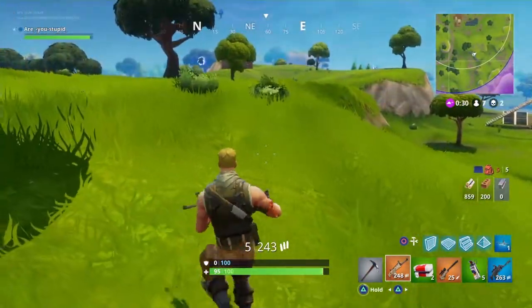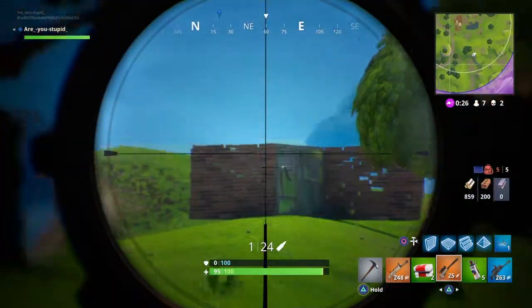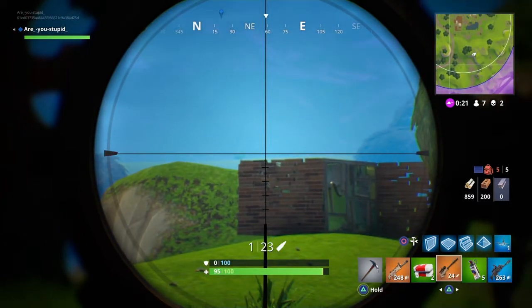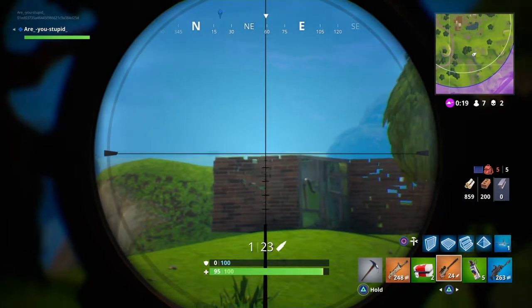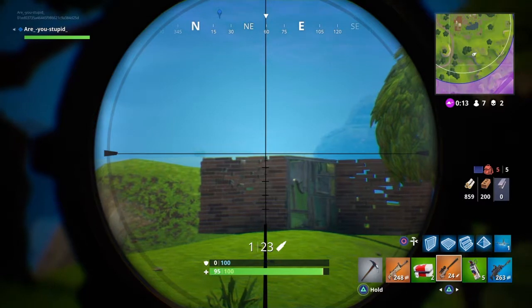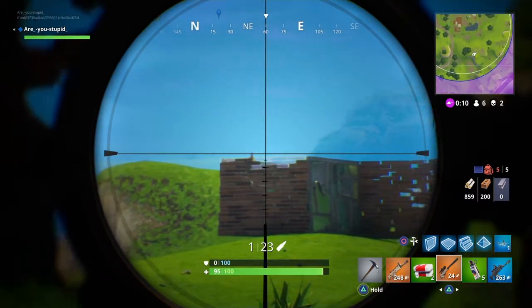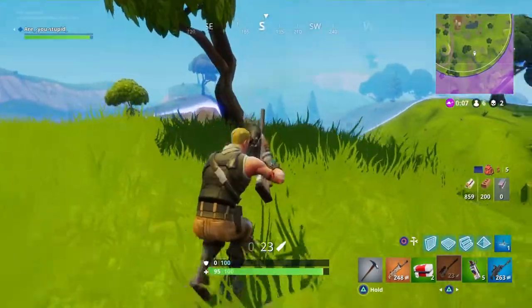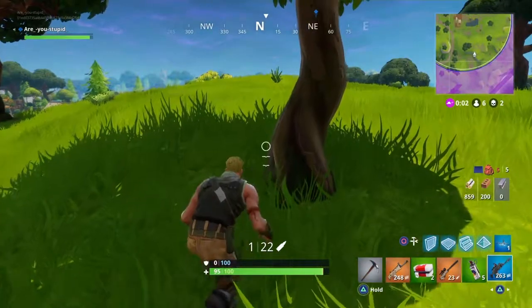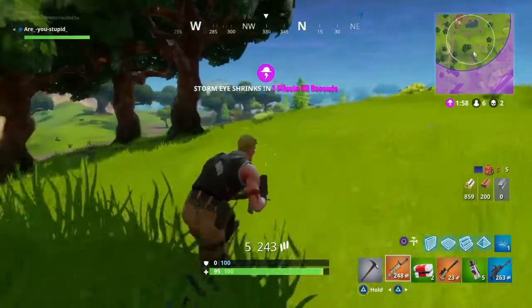I waited to see where the next circle is and then I'll start building. I realize this guy is here and I try to snipe him and I miss the shot. I see him through those tiny holes but nothing happens. He picks up and I try to shoot and miss again. Now I want to know where the next circle is so I can start building — the circle is on me, so I start building.